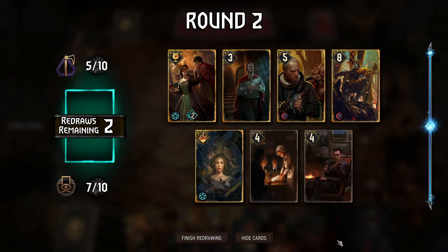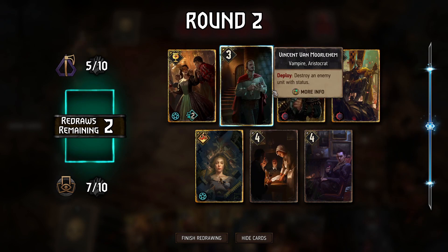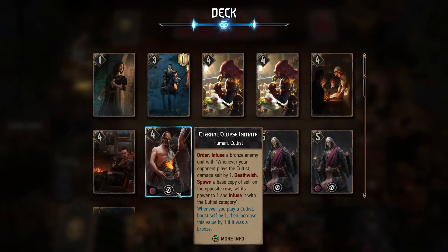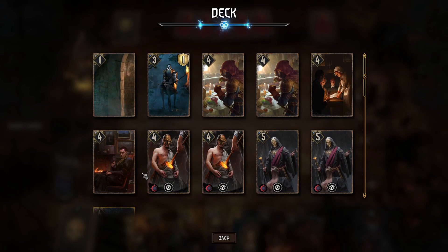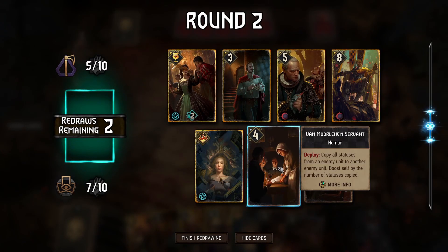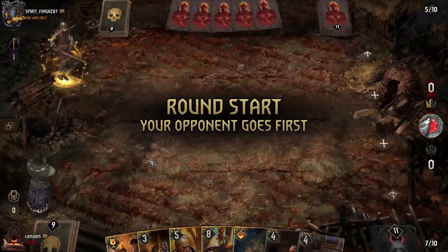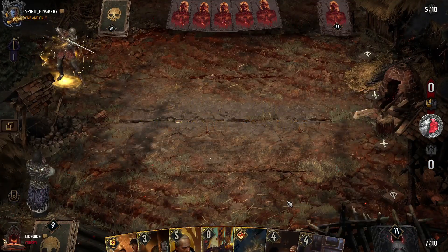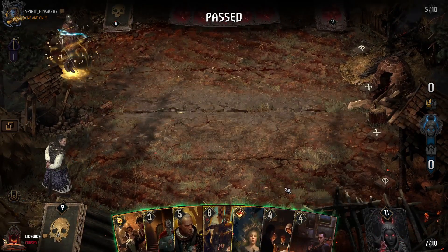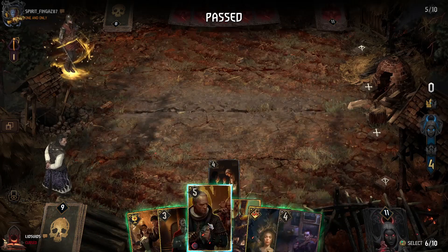We're looking for a throwaway in this round. Yon would be nice since it lines up our deck to give us our highest cards going into round three. Shillard gives us carryover by reducing the strongest card in their hand to one. If we play Yon we'd guarantee Philippe and maybe more Deacons or Thirsty Dame, which isn't bad but might not be a game changer. Van Wallahem servants is probably our best throwaway. They dry pass as expected, so we use that as our throwaway.